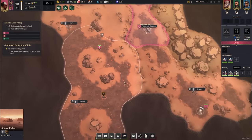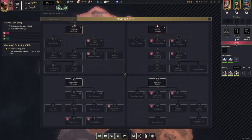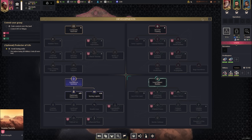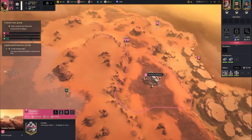Tech-wise, I'll invest in Intelligence Network. There's a resolution that could instantly finish the network — and 'Minus 15% authority cost to annex a village' plus one water per controlled village seems really good. I'll grab that authority cost reduction — it stacks really well with the central theme of this faction where authority acts as a currency. Let's bring the squire back to the advanced outpost and continue.